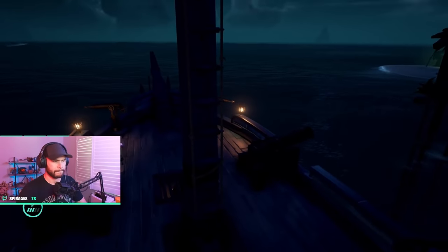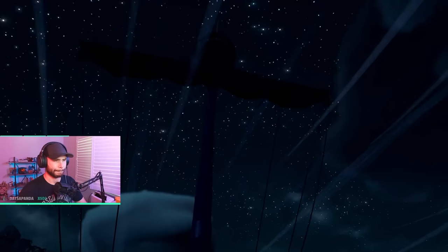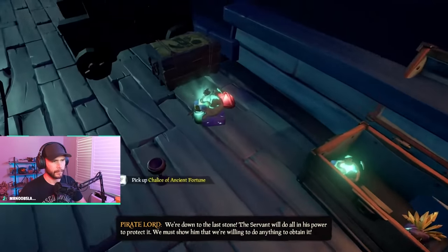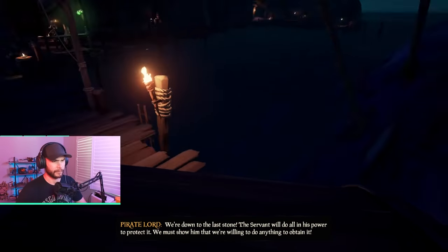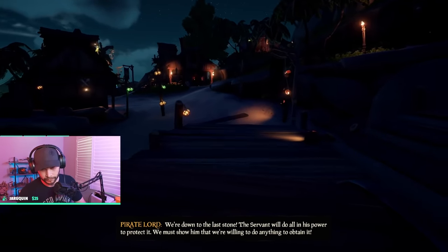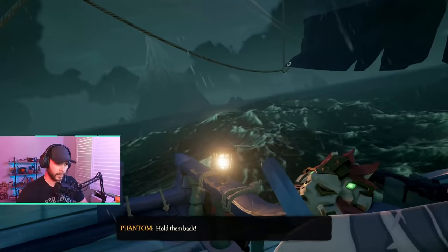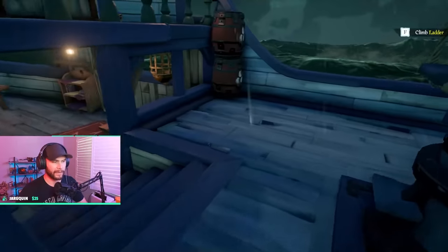The next biggest tip involves the storm or tornado part. Before you put in that veil stone, consider this: if you're already at rank 5 for your Athena, go to the nearest outpost, sell all of your treasure, and pick up your emissary voyage. This way you have less at risk in case other pirates come to sink you. Where you finish your second module and get your second veil stone will be an indicator of where the tornado will spawn, so you can kind of guess where it will be.